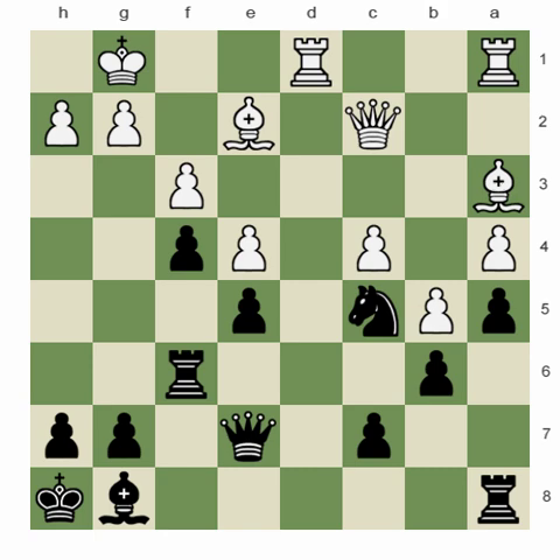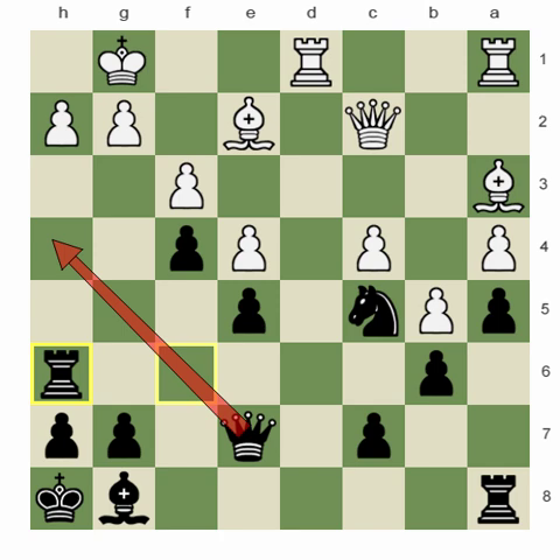I figured that out and went here rook h6. I'm trying to create some imbalance still, trying to jump on h4, attacking the side, maybe creating some targets by calling h3 move, and then hoping maybe to get bishop h6 and then sacrifice on h3. That was the picture in my mind.